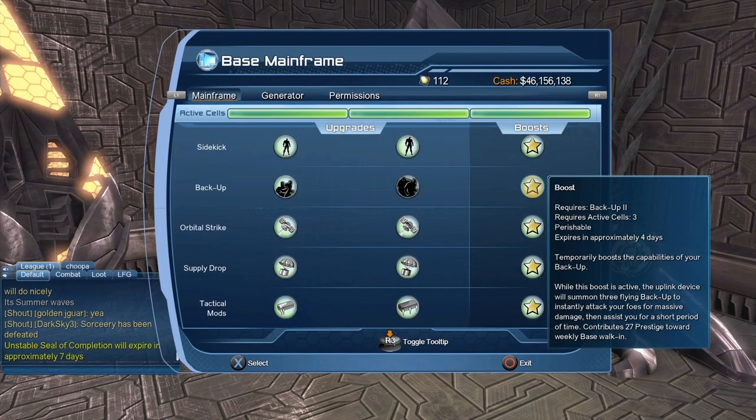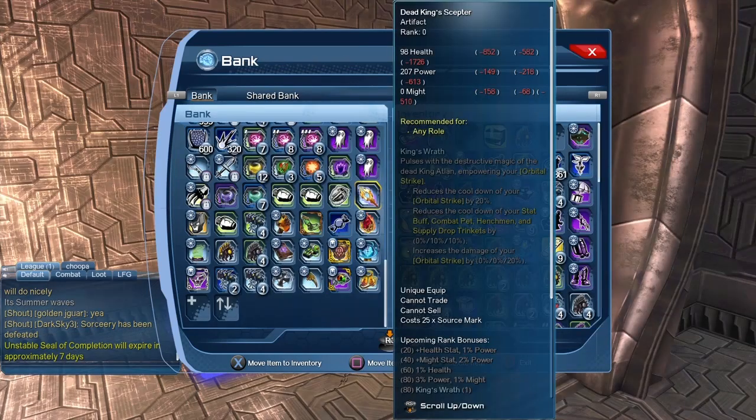Once you've purchased the boost for your backups or henchmen, that should be about as strong as they're going to get. However, there is an artifact — the Dead King's Scepter — it won't make your henchmen stronger but it can reduce the cooldown of your henchmen, allowing you to summon them more often. As you upgrade the artifact, it will reduce the cooldown by 10 at an intermediate level, and once upgraded to the maximum level it will reduce the cooldown by a further 10 — so ultimately a total 20% cooldown reduction. This also applies to combat pet supply drops and your stat buff.